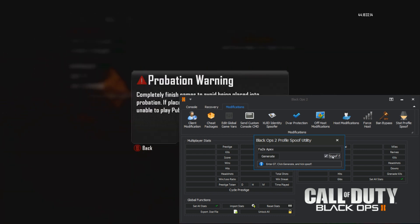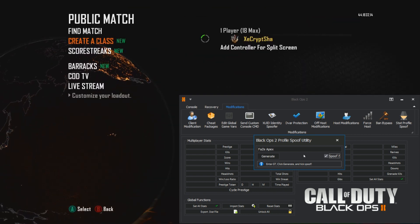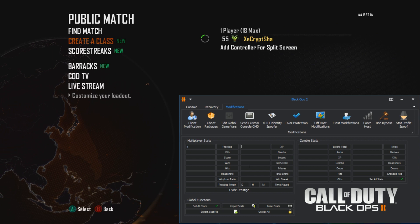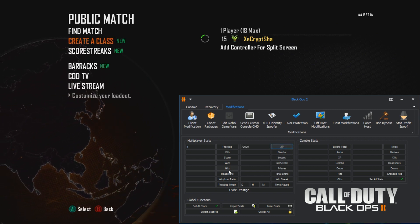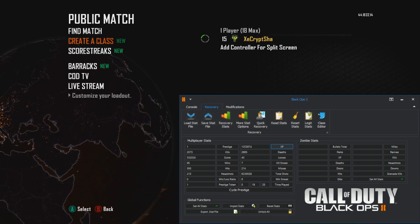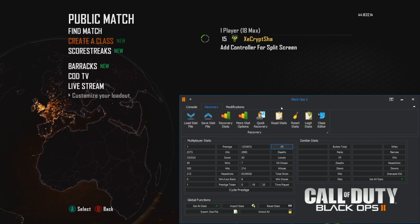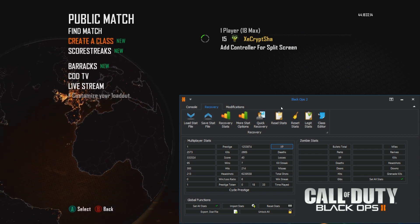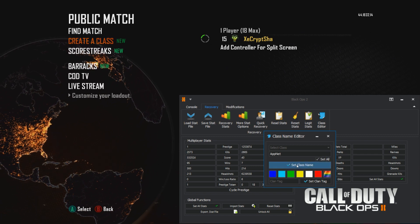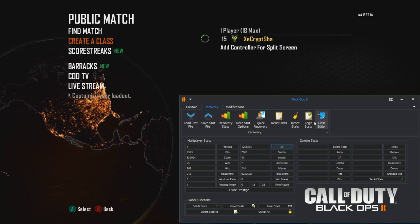Now I can look at his create-a-class — I've already set them all to Apparition Net. I can change his prestige down to prestige one, or set 7000 XP. This won't stick unless I go into a game, but if I go into an online game and get a kill, that will stick. The next time he signs on, he'll be first prestige level 15, and even class names will stick on his account.